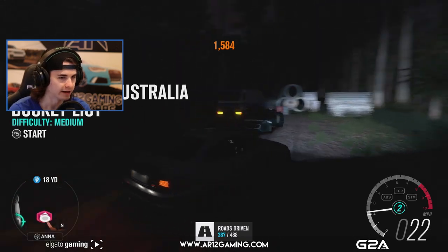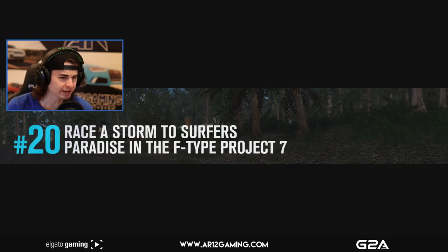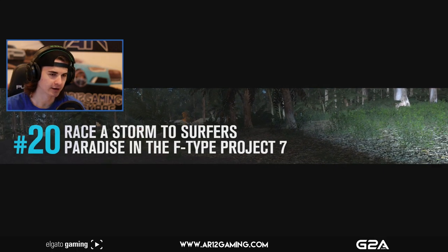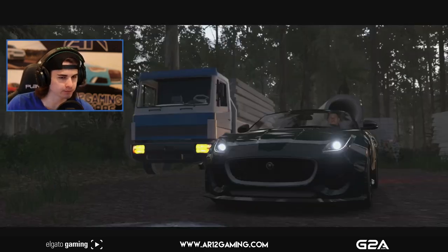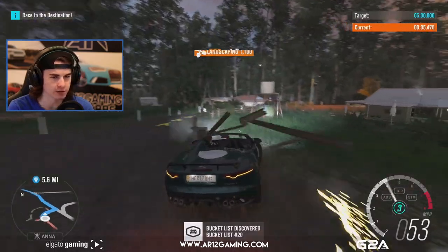We will need to hold off on that for a little bit because we are starting today's episode off with a bucket list in the Project 7 Jag F-Type. What are we going to be doing in this thing? Race a storm to Surfer's Paradise in the F-Type Project 7. Is this just like get to the point in the shortest time? This is going to be race to the destination — we have five minutes to do so.